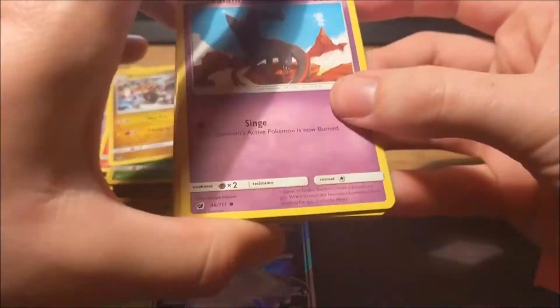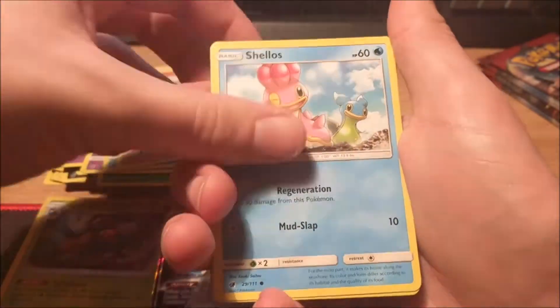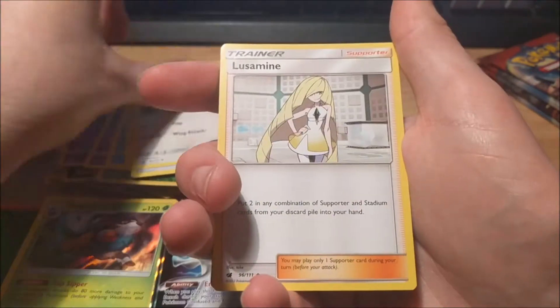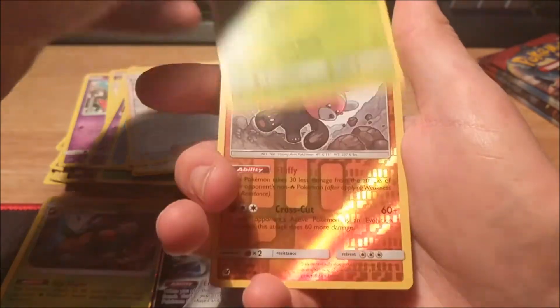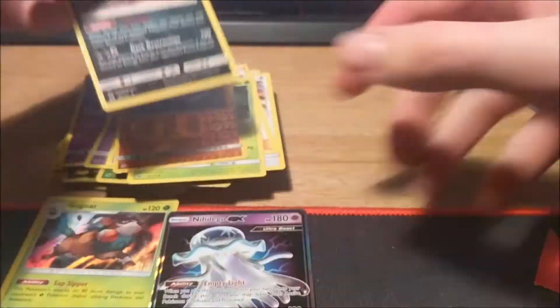Come on, give me something good please. Next pack: Salandit, Pheobe, Cubone, Shellos, Bunnelby, Steel Energy, Salavia, Lucario, Incineroar, Bewear — which is a rare reverse — and a Hydreigon, also a rare reverse. Nothing to shout about anymore.